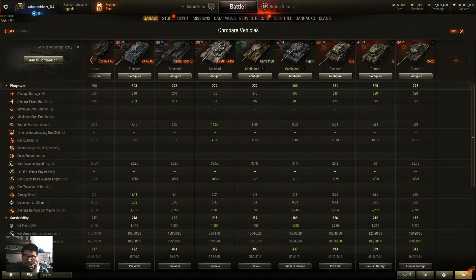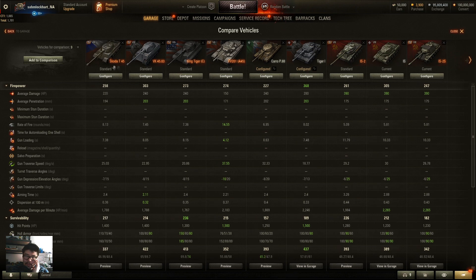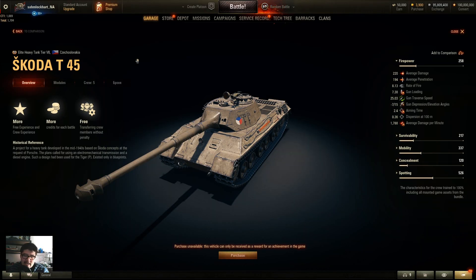The IS-2 has trollish armor with sloped turret and upper plate, and it can wolf pack like a medium while dealing high alpha damage equivalent to a tier 9 heavy in some cases. With the Skoda T-45 you won't turn as fast, brawling is out of the question, and you don't punch as hard. You'll get owned by T29s and medium tanks that circle-strafe it, and it isn't threatening enough with its alpha.